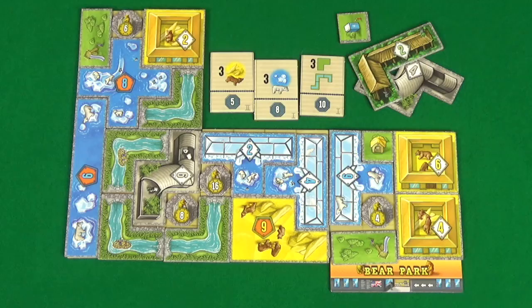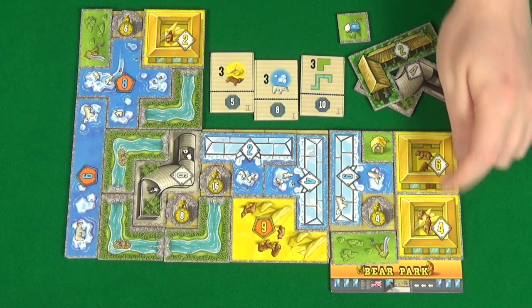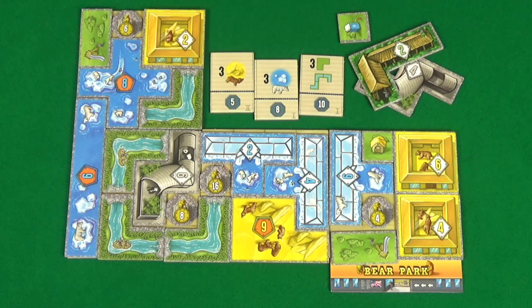You'll add up all the numbers that are visible in your park, as well as any numbers on your achievement tiles. Numbers that are on tiles that you have not added to your park — ignore these and return them to the box. Whoever has the highest score wins the game.